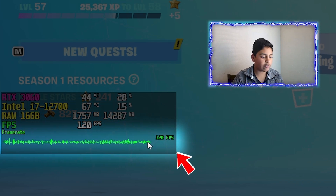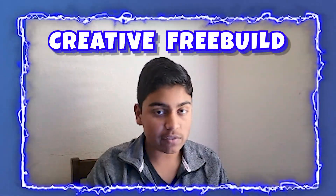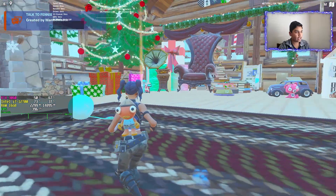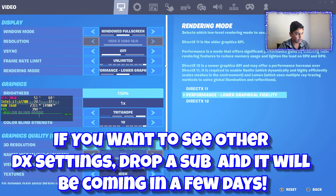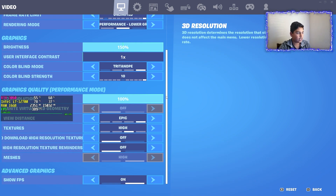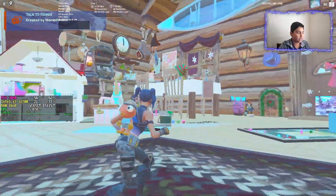We also have our FPS counter on the bottom and a spikes graph which is really helpful to see where the PC struggles. We're going to start off in creative mode to see how well the PC performs. Right away there was a big stutter — it went to one FPS for some reason. After loading in, the settings I'm using are performance mode, epic view distance, high textures, high meshes, and 3D resolution at 100%, with the frame rate cap set to unlimited. You can see the PC is getting around 400 to 600 FPS in creative.